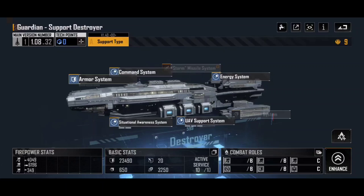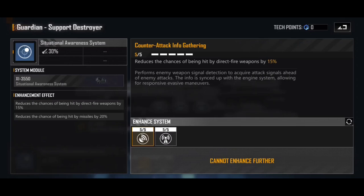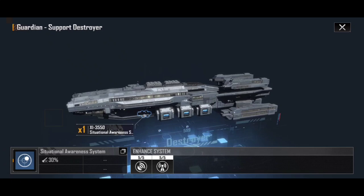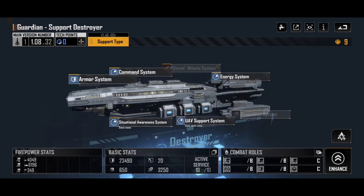The Guardian also has the situational awareness system, which is really useful. It allows you to reduce the chance of being hit by missiles by 20% and reduce the chance of being hit by direct fire weapons by 15%. Remember the Guardian is a mid-row ship, so if you have no destroyers in the front row these will be taking damage early on — and even with destroyers in the front row they'll still take hits fairly early. Having something that makes them harder to hit has worked wonders, meaning they take a lot less damage than you'd otherwise anticipate.